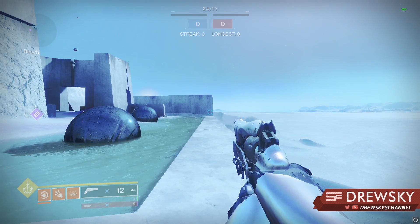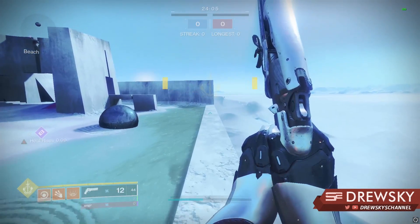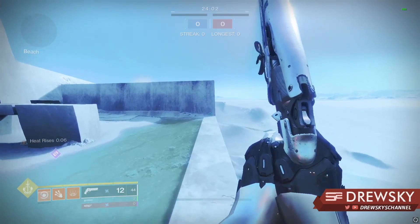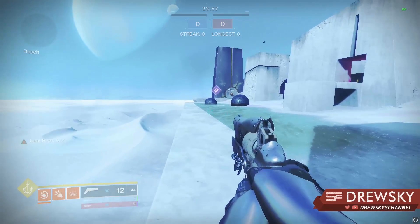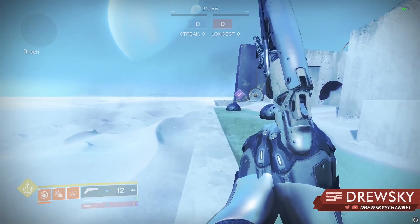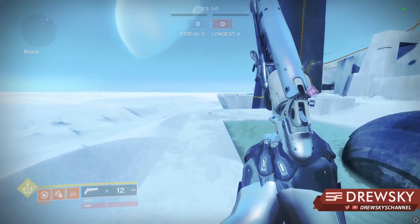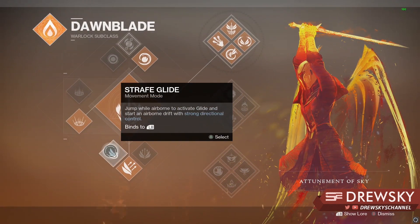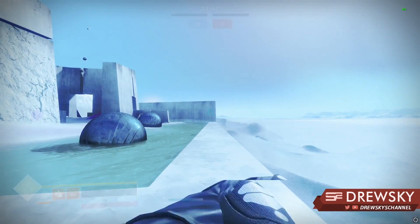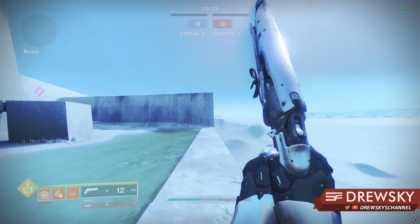Let's also see how Heat Rises interacts with Burst Glide — and it's actually not good. It slows you down quite a bit. With Burst Glide it doesn't really work; it actually feels slower than stock Burst Glide. For reference, stock Burst Glide carries downward momentum well. But comparing that to what I'll call Charged Strafe Glide, the Strafe Glide does feel a little bit faster, at least to me.